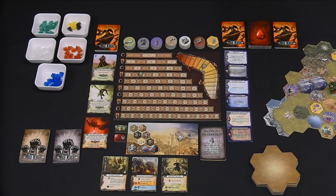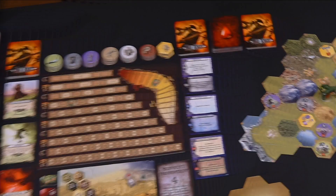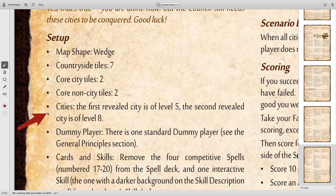This game takes a bit of real estate on your table. I usually dedicate one side of the table for the fame and reputation board and all the cards and tokens that get set up next to this board, then dedicate the other half to the map and the tiles. When you set up, pay close attention to any special details noted under setup in the scenario description, and I'll point these out for the solo conquest scenario as we go.